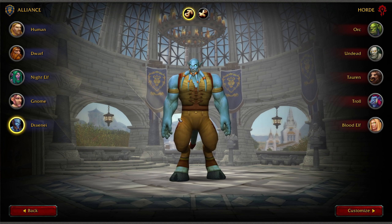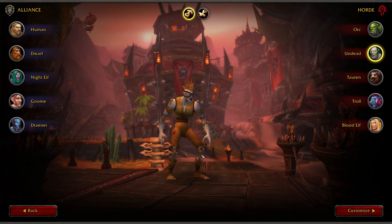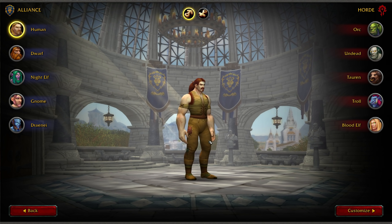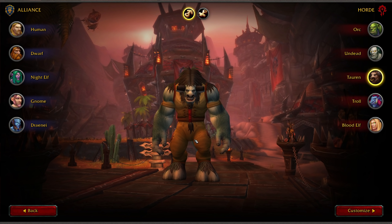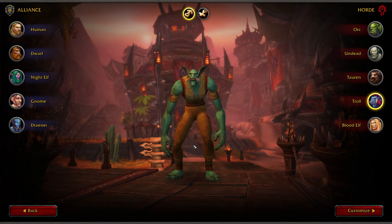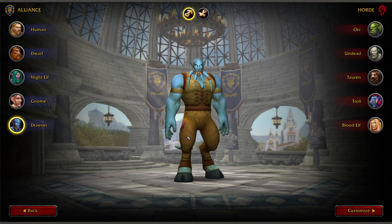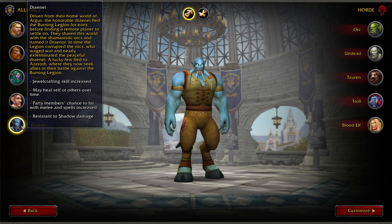Depending on how much you care about min-maxing, choose your race carefully. If you're trying to pump big damage, Orc is always the way to go because their racial increases attack power and spell power. For PvP, you might want Undead to avoid fear effects, Gnome to escape movement and immobilization effects, Dwarf to remove bleeds and poisons, or Human to remove stuns. Blood Elf is quite good on the free pick realm for the AoE silence. Tauren is great for an AoE stun. Night Elf's Shadow Meld lets you go into stealth for a long time, though you can't move. Troll is a good PvE option for increased melee and casting speed. Draenei is somewhat lackluster but has a heal over time, and their faction gives everyone an increased chance to hit with melee and spells.